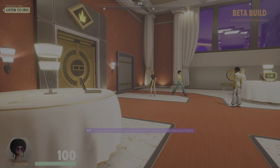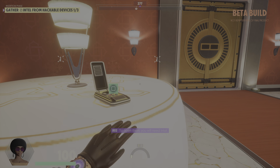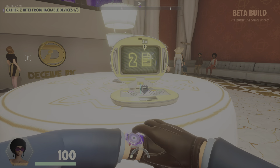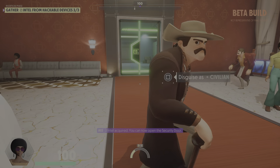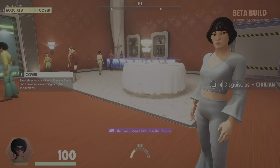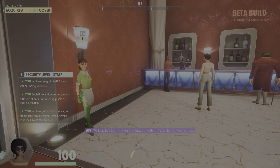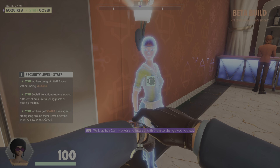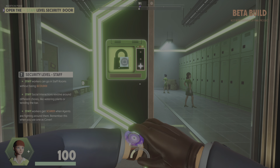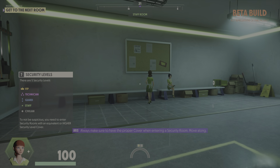During your missions, you will encounter various locked security doors. To open them, you will need intel. Gather intel by hacking the devices around this room. Three intel acquired. You can now open the security door. Staff level doors lead to a staff room. To blend in, you will need a staff cover. To change your cover, walk up to a staff worker and interact with them. Always make sure to have the proper cover when entering a security room.